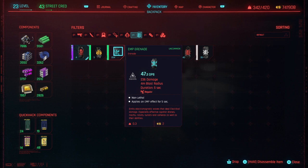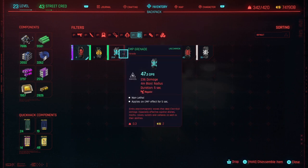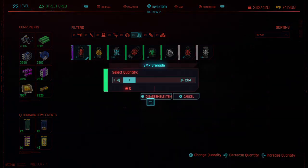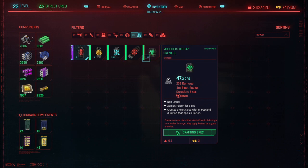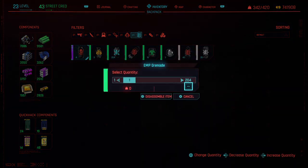I have to give some credit to Video Game Data Bank — I got this idea from his channel. He said you have to equip this EMP grenade and at least assemble one to get the experience of disassembling 200 of them. But I found that you don't actually have to equip them. You can just disassemble one out of the 204 stack and you'll get the experience for all 204.